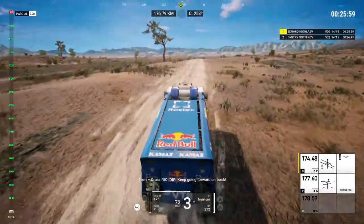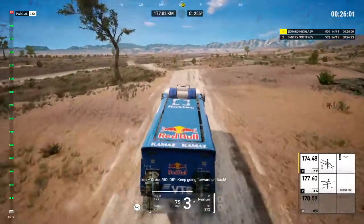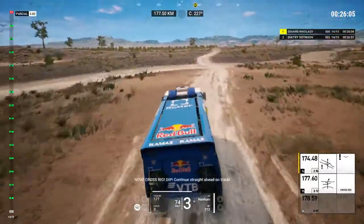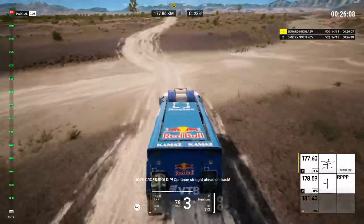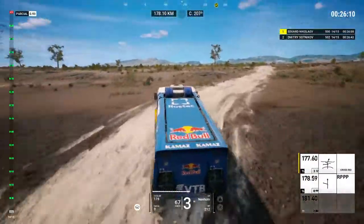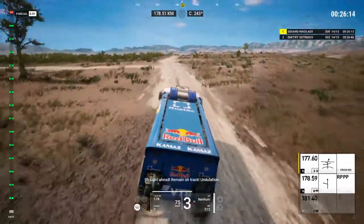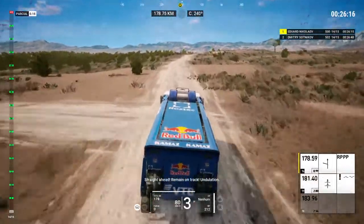One K, cross Rio, dip. Keep going forward on track. Now, cross Rio, dip. Continue straight ahead on track. Straight ahead, remain on track, undulation.